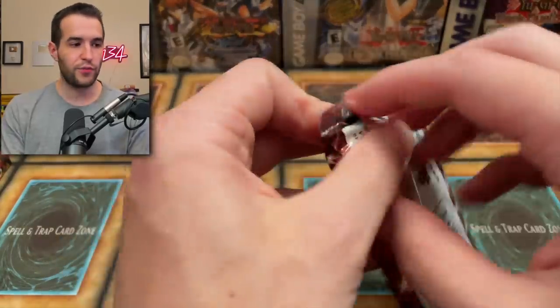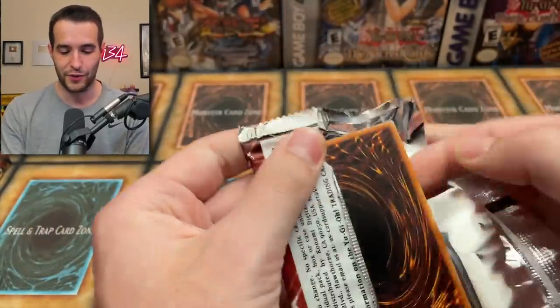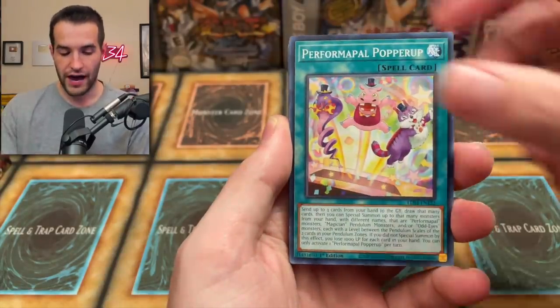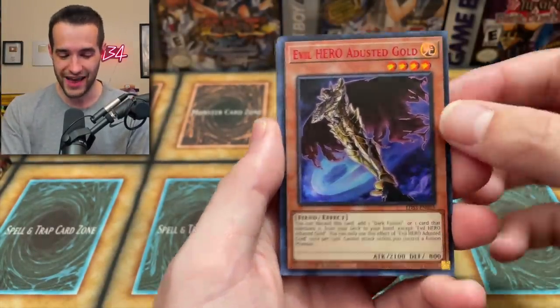Next pack. Let's see if we can pull something like Malicious Bane or a Dusted Gold, but they just reprinted them in Brothers so it's not as desirable this time, but still pretty cool. There's a Dusted Gold! This card used to be insane when it first came out — it was so hard to get. That's a pretty amazing card.